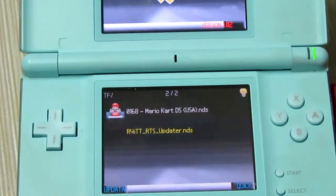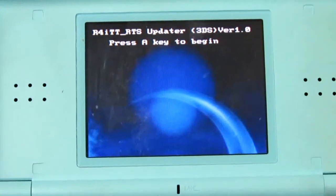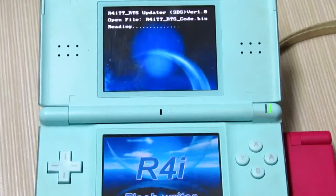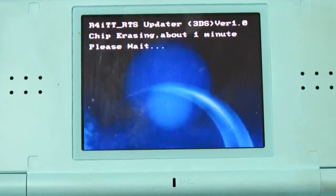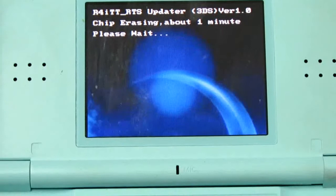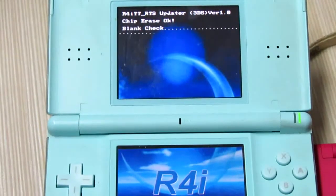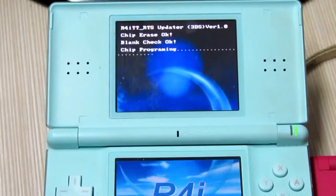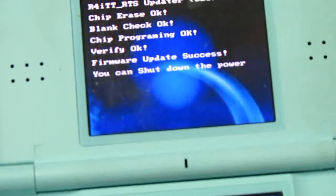You can see the DTRTS updater — select it and press A to run the firmware update. Follow the on-screen instructions and press A to run the update. Do not shut down your DS console while doing this firmware update, because it is writing the program to your R4iTT card.